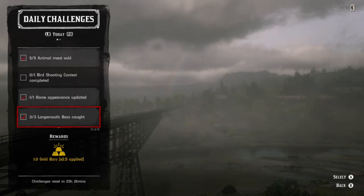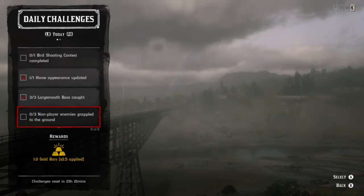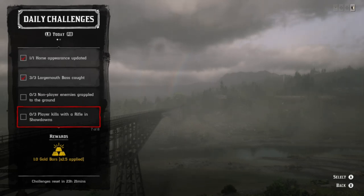For the bird shooting contest, just get a posse, go into a field, and try to start that one up. Sometimes it ends up being a problem — if it is, just take your posse into a showdown, come back, and try it again.